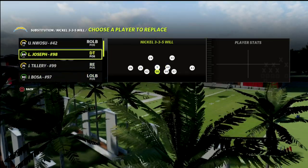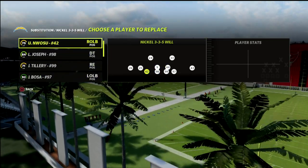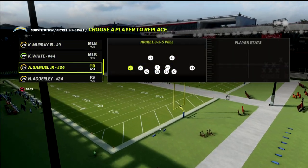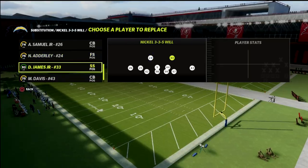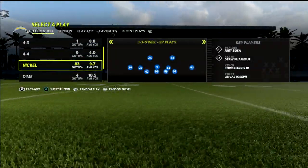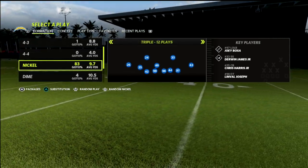The nickel 335 Will is probably my favorite formation next to the nickel triple. I think they're probably the two best defenses in this game, and you can actually find them both in the Chicago Bears defensive playbook.